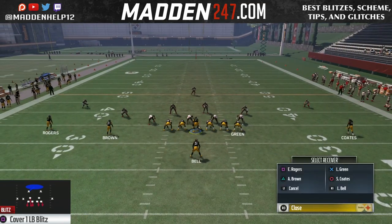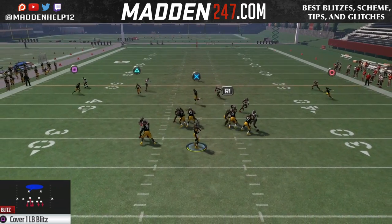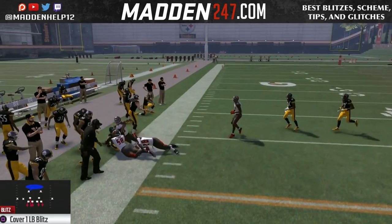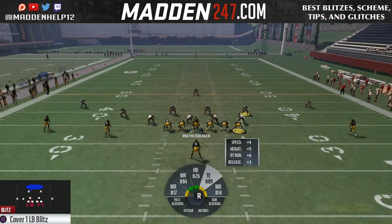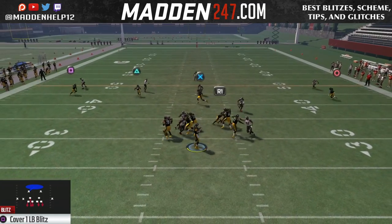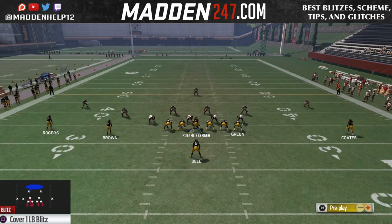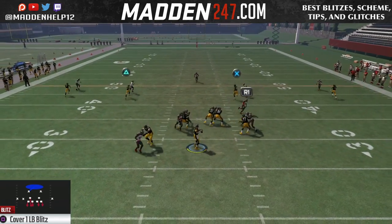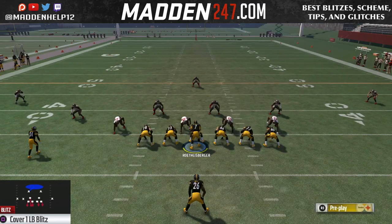Even with slide protection — sometimes when you slide left, it'll pick it up, but it's not 100% guaranteed. You see there, we slid left and we're able to pick it up. But like you've seen in other videos, slide protecting left and we're still not picking up the blitz. This is going to automatically come in for you through the left B gap.